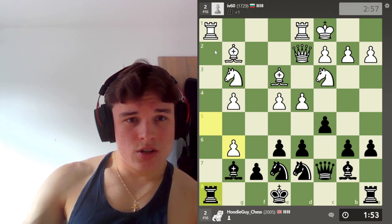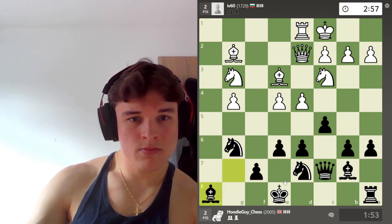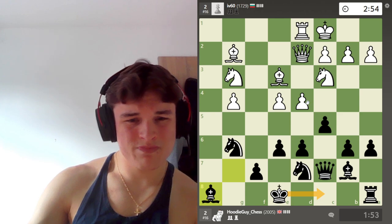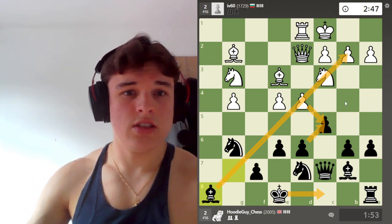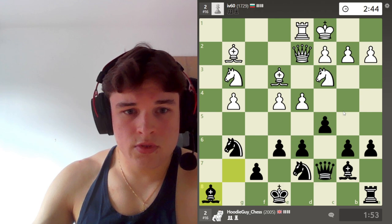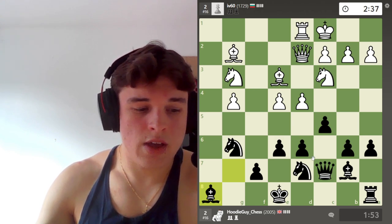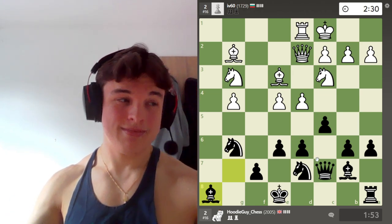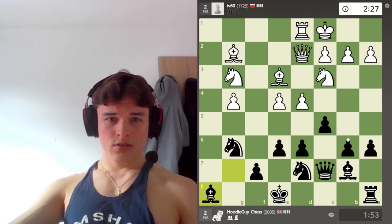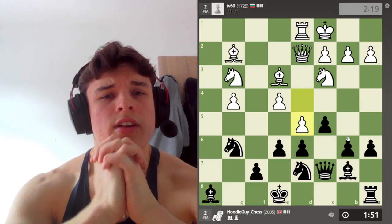Let's do this - I don't like our position, but I think it might just hold together. We can't take here first because he'd take on f7 with check. Let's take with the bishop. Want a queenside castle. If takes, then I think we have to take like that, but that opens up our bishop, which is nice. We need to play a bit quicker though. I feel like I'm not playing very well today. We're not losing yet - yet is the key word here.